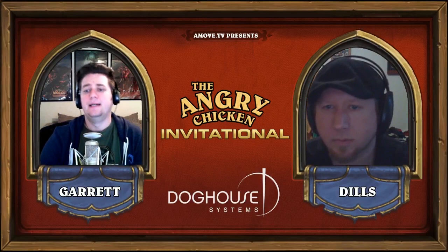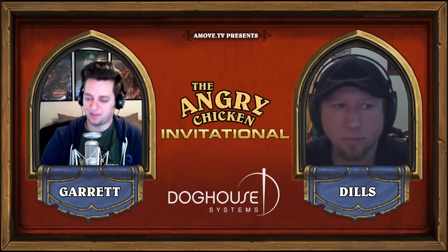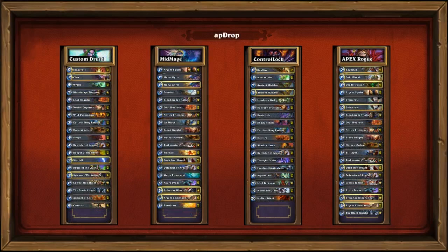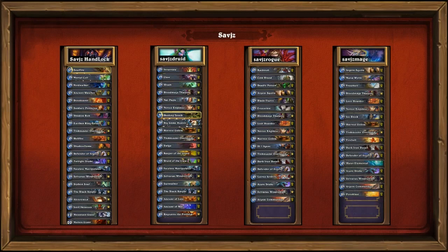It's time for Savages versus Kuyuki in game one. Savages opts for his Rogue deck and Kuyuki is going to be playing a Warlock. Looking at Savages' Rogue deck, it's almost exactly the same as AP Drop's. There are a couple of differences — no Blood Knight in Savages' Rogue, and there is a Blade Fury in Savages' Rogue, which is the potential board clear.